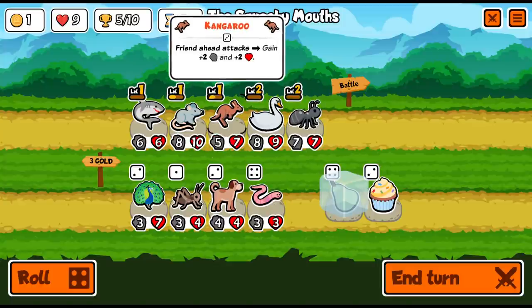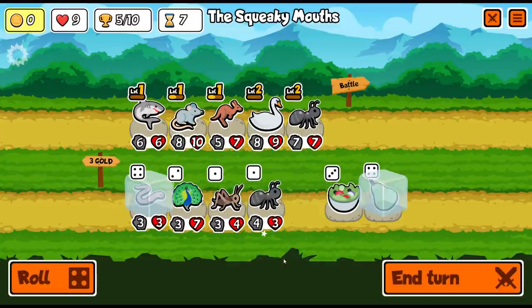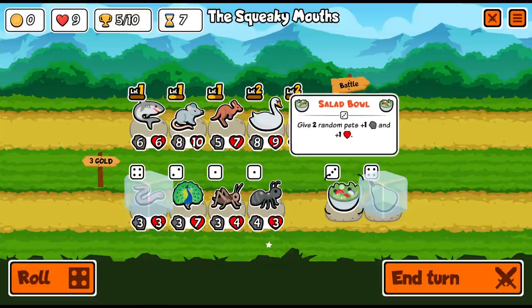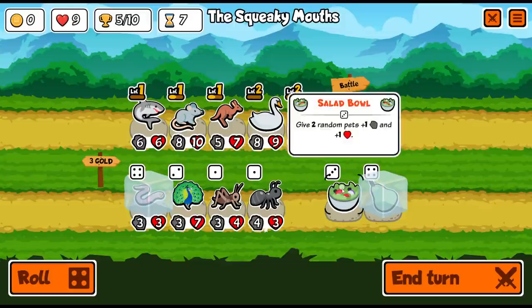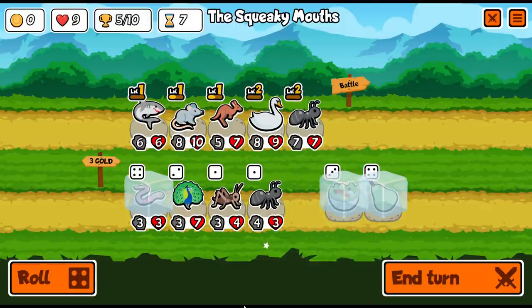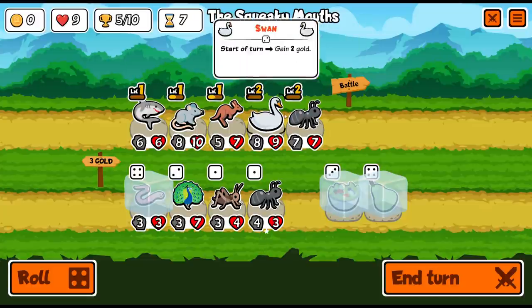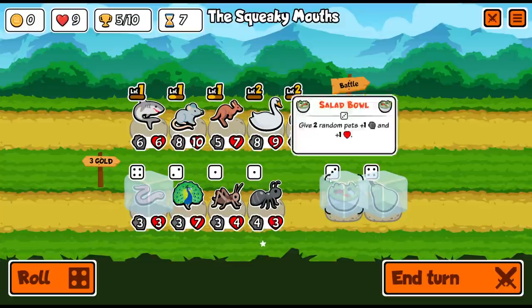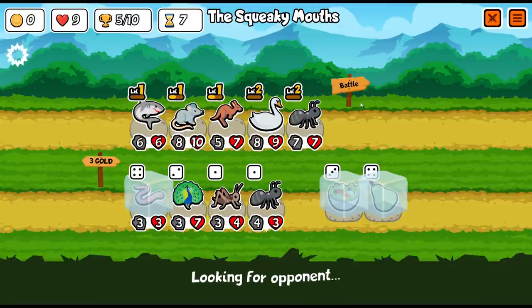The salad bowl gives four points of stats — we don't necessarily control where it lands, but it's not too shabby. I'll freeze the worm. There's no real reason to keep the rat other than it's not terrible right now. I don't think I need to freeze anything else. It's a simple game — you don't need a lot of time on your turns, but without a timer, you also don't have to wait impatiently while someone else is doing stuff.